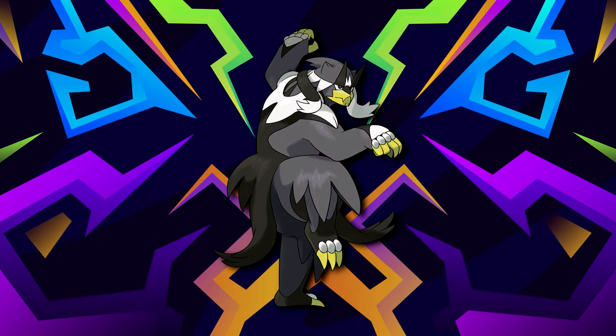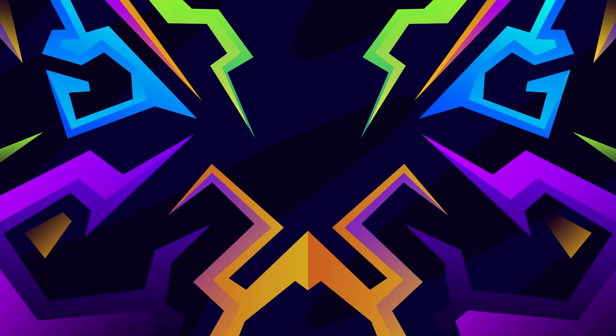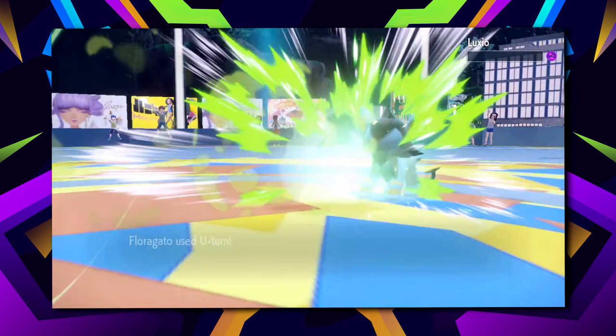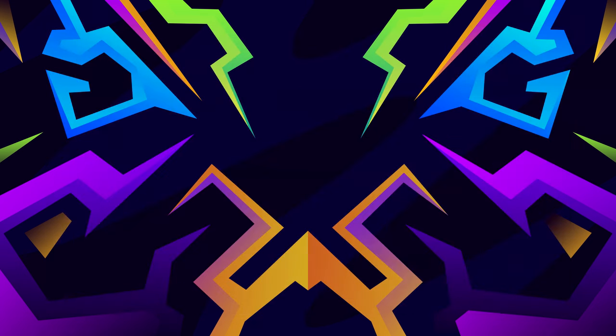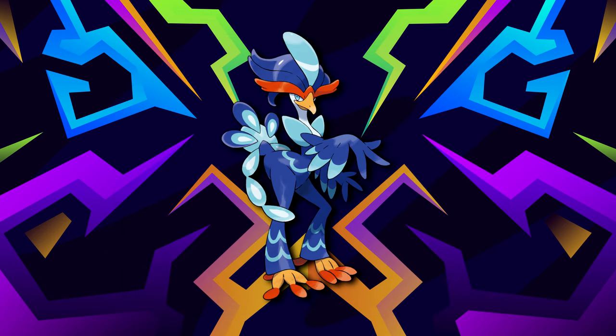While Urshifu isn't as fast as Cinderace and Meowscarada, the additional bulk makes up for it. Its best moves are Surging Strikes, Close Combat, U-Turn, and Ice Spinner. And yes, this is three U-Turners — it lets you pivot between them without wasting a turn switching. If you can't get Urshifu, Quaquaval is a good substitute.